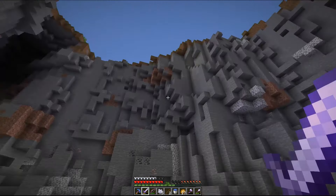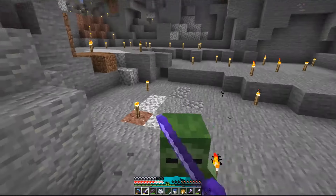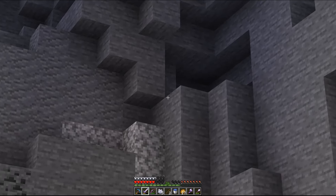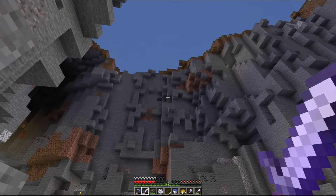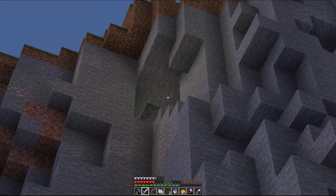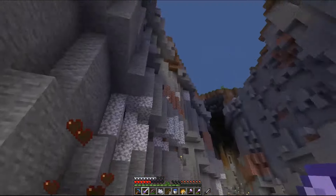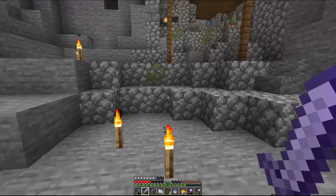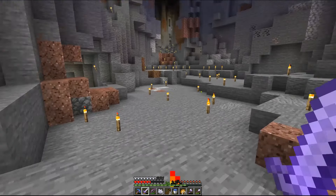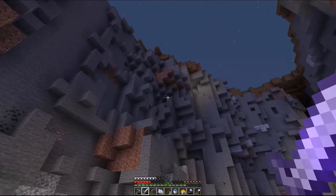I think what we're going to do is try and get ourselves up into some of these caves up here. We've got some caverns somewhere up in these directions. Can't quite remember exactly where they are. There's one there, because that used to be our entrance into the ravine. These guys just won't even let me stand here and think. Let me find a cave entrance and we'll come back and have a look at how we can set up our trading hall.